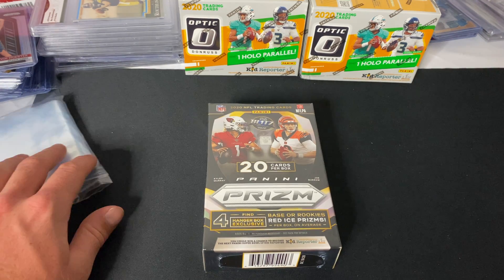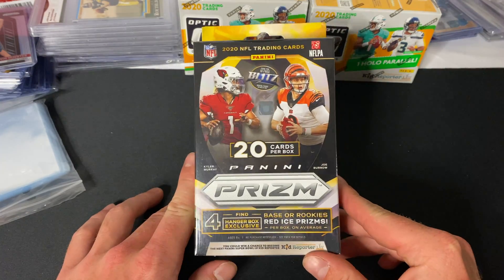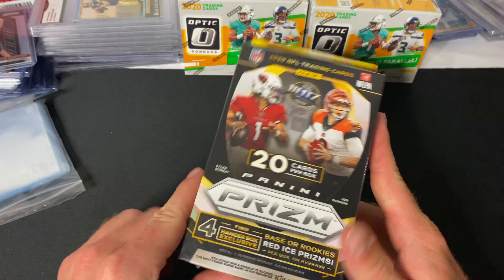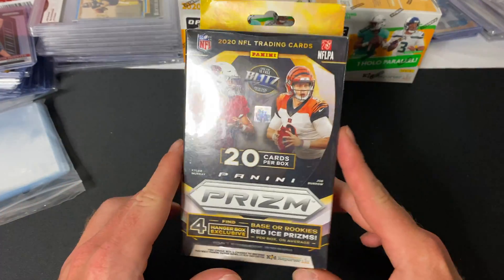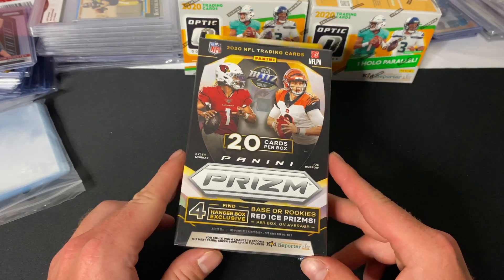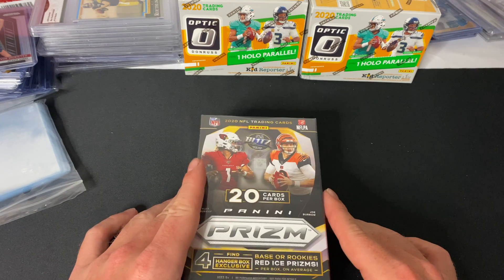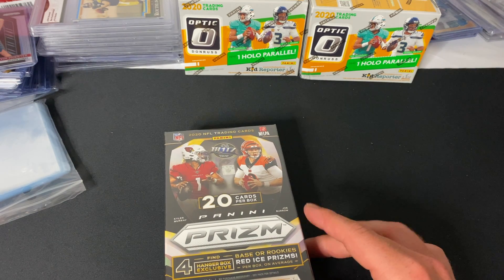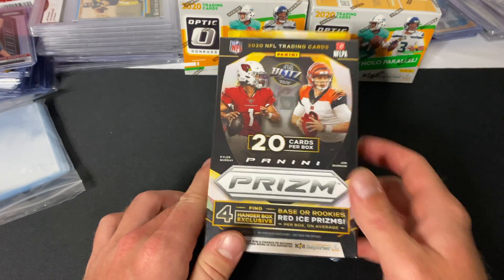What's going on guys, we're back for another video. Today we're opening up this hanger box of Panini Prism Football. As you guys can see, it's a pretty awesome box, still sealed — just nicked this corner to open the box. I have a few more boxes of these that we will be opening eventually. Also have some Optic, basketball, Mosaic — you guys are definitely gonna want to subscribe to stay tuned for all the awesome content.